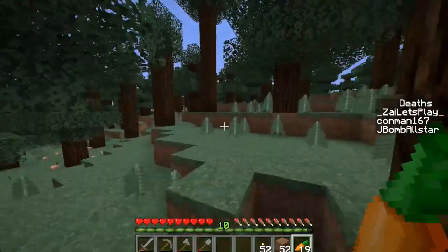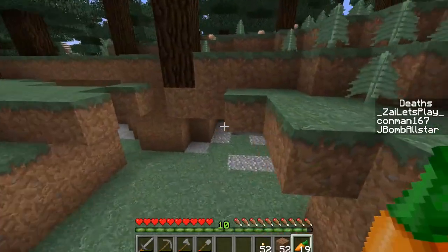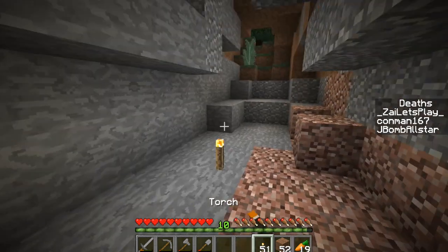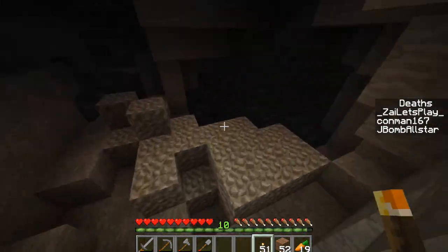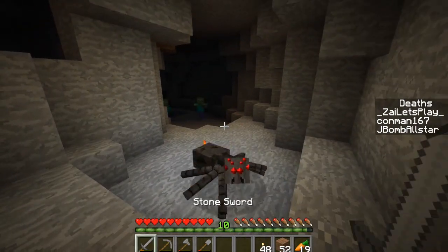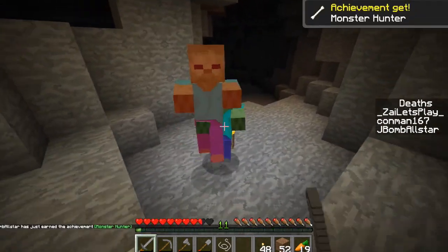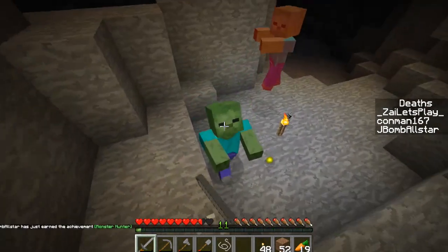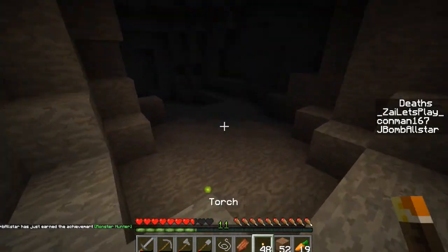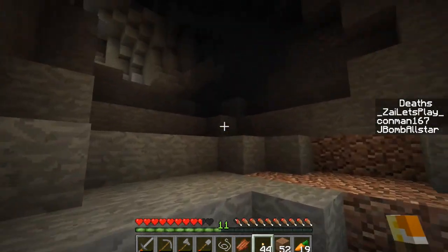I'm not sure where all the caves went, but they were here a second ago. Coming around here it looks like we found one — this one doesn't seem to lead much. We found ourselves a cave and we're just going to head inside. Here's the entrance, some gravel. Looks like we found ourselves a spider. We're going to take out this spider and a bunch of zombies, which is always nice. Spam your mouse like crazy and we've killed the zombies. Heading forward, see what else we can find — some coal and stuff like that.